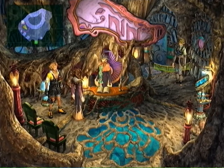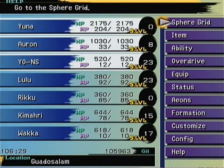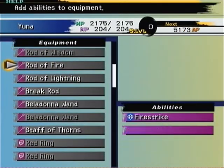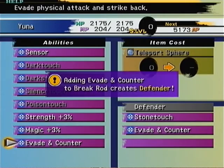Hello everyone, welcome back to Final Fantasy X Yuna Only Challenge. I got through the 10 games of Blitzball so we could get a Teleport Sphere. I did also play a tournament, and Wakka learned his second overdrive. So I'm going to now customize that brake rod we have from earlier — we're going to add Evade Encounter to it. Stone Touch and Evade Encounter makes it a Defender.